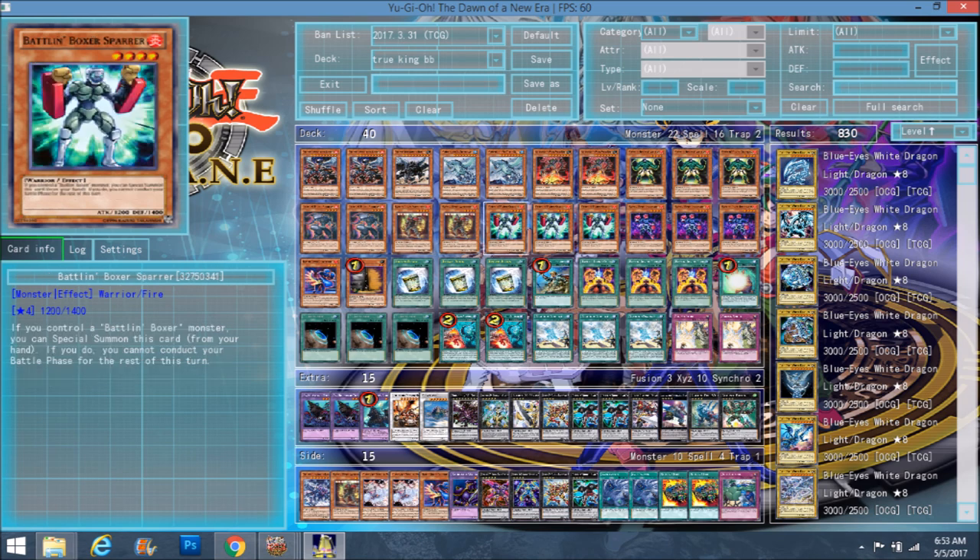We play triple Sparer. His effect is: if you control a Battling Boxer monster, you can special summon this card from your hand, but if you do, you cannot conduct your battle phase for the rest of that turn. But the upside is it says 'for the rest of the turn,' so you can still attack everything first and then special summon him during main phase two. Or during first turn, if you have just one Normal Summon and a Sparer in your hand, just special summon that Sparer and overlay. That's why I kind of like Sparer better than Switch Hitter.